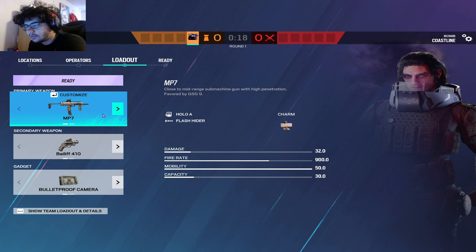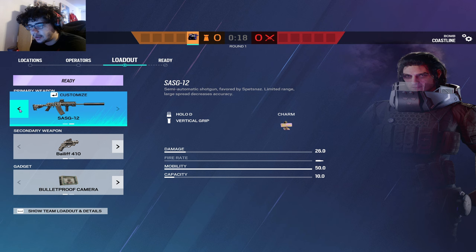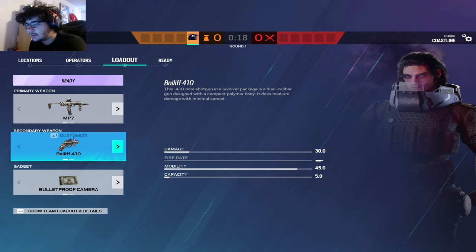Get straight into it with Fenrir's loadout. The first two options are really easy. You're going to be wanting to go with the MP7 over the shotgun. The automatic SMG is a pretty good one and it's going to be a lot more versatile than just a shotgun. I don't really see anyone ever using the SSG-12. I think the MP7 is much better.